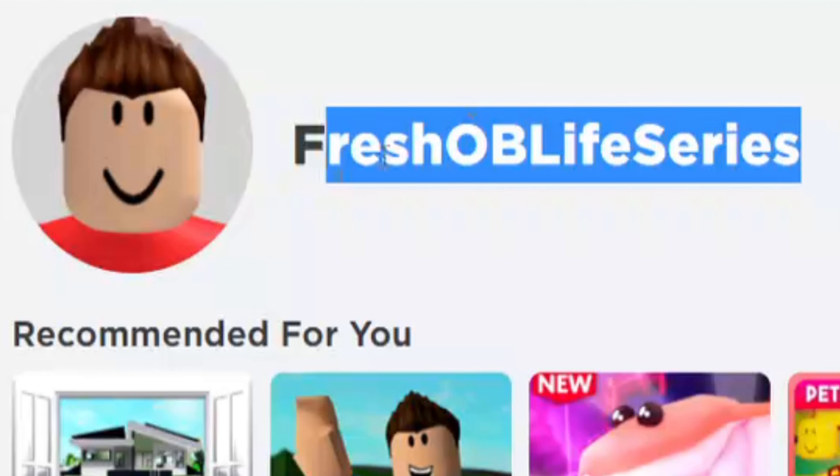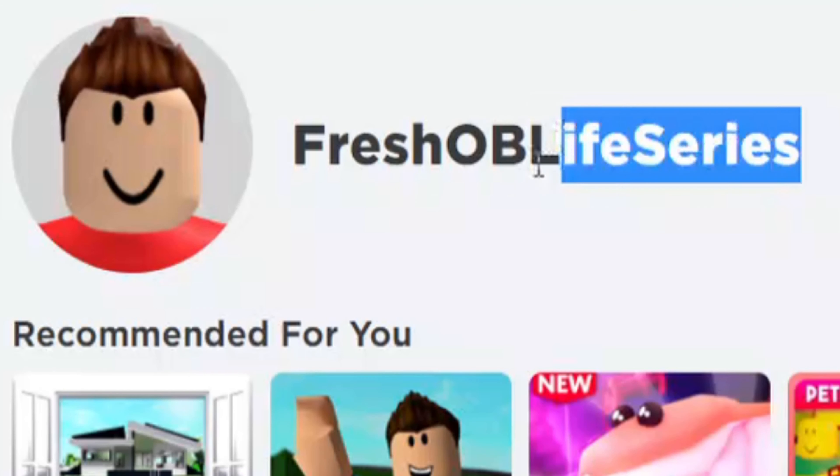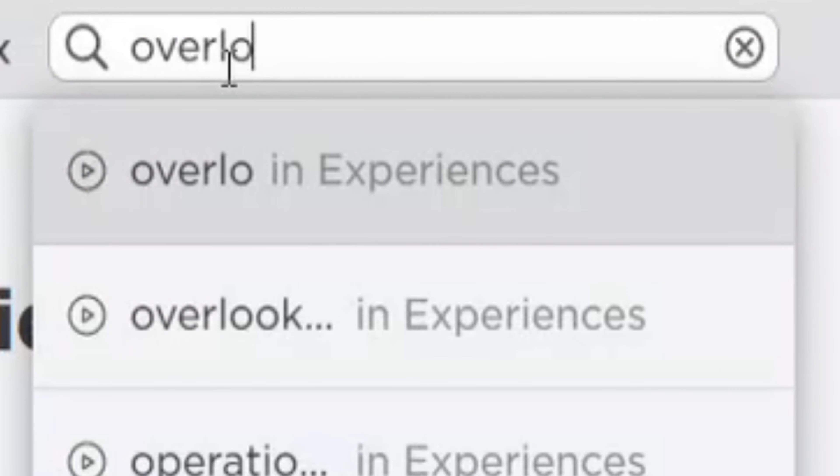I made a brand new account called Fresh Overlook Bay OV Life Series. I'll leave this account linked in the description below. First thing we need to do is go to search and we need to search Overlook Bay in Experiences.